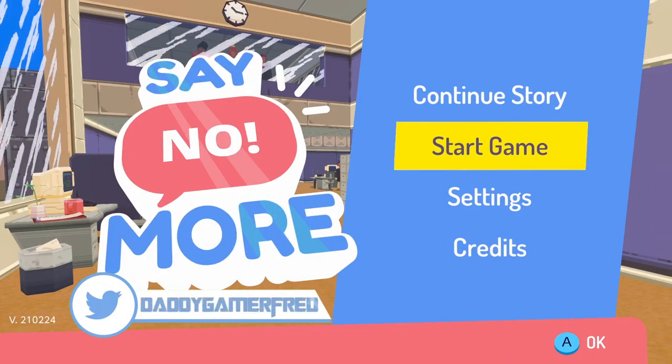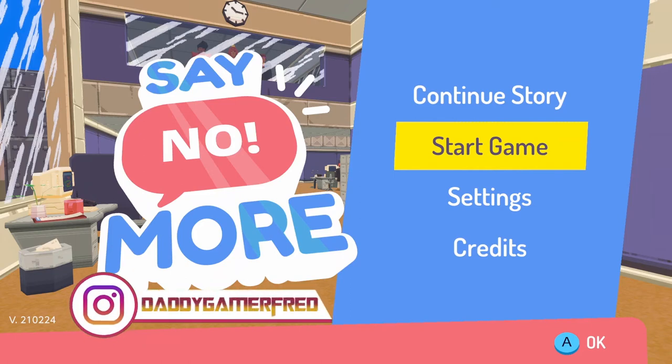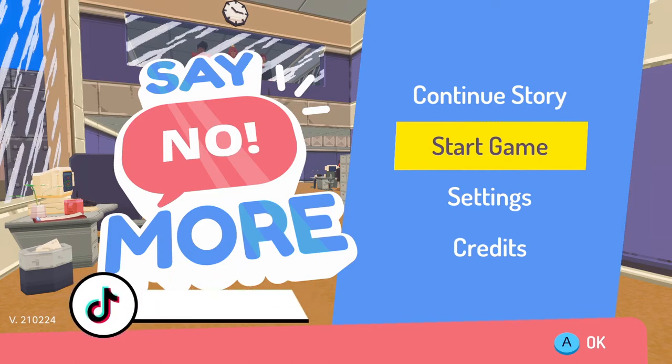Again, this is Say No More — I'm playing it on the Nintendo Switch. It's also available on iPad and iOS as well as Steam on PC. Let me know what you think about this little hidden easter egg in the comment section below. As you guys know I answer all comments, so let's have a conversation about it down there.